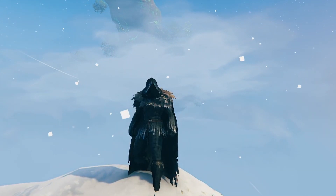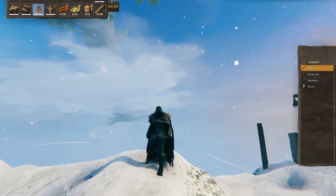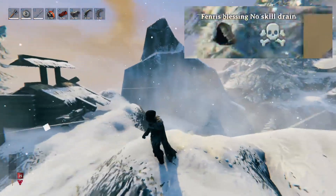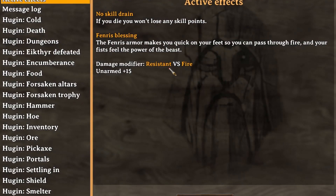You will be able to craft this armor set, and this armor set has a new blessing. The Fenris blessing is currently in effect. This armor makes you quick on your feet so that you can pass through fire and your fists feel the power of the beast. The damage modifier gives you resistance versus fire, and you get unarmed +15.